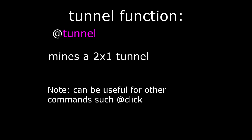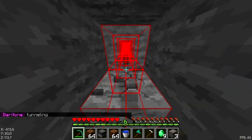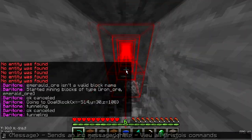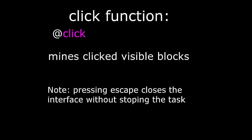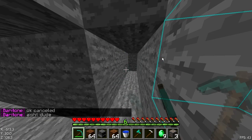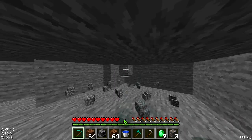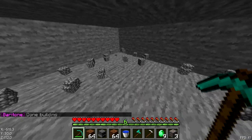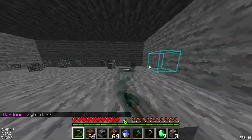On its own the tunnel function is not quite useful, but is essential to use the click function. The click function can be tricky to use but makes digging mob farms or underground bases a piece of cake.